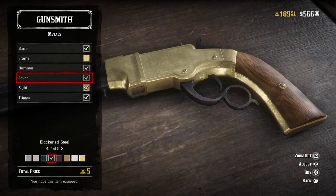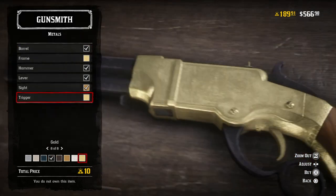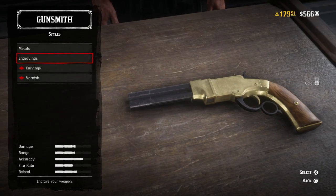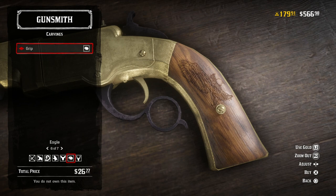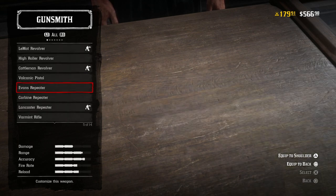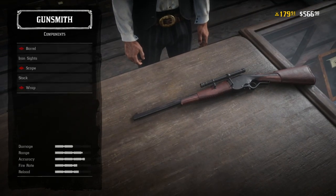In addition to that, Rockstar is also handing out bonus money and XP for doing free roam missions. This week, those brave enough to traverse the five states in search of opportunity will be rewarded with 30% more money and XP on all free roam missions — whether you're pursuing gunslinger missions with respectable folks like Bonnie McFarlane or getting mixed up in shadier business with outlaw missions from Black Belle and more.